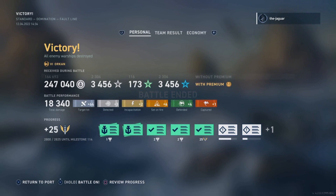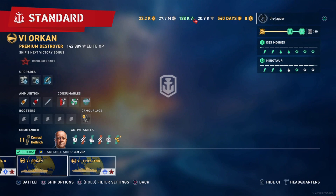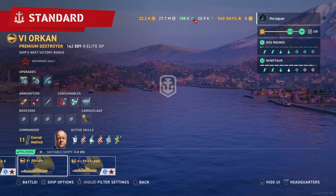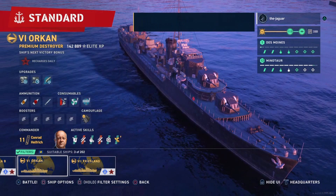A big-time victory: 247,000 credits, 18,000 damage, 64 main gun hits, no torpedo hits. Fourth place on the team result — not bad. We made 172,000 credits by the time it was all said and done. That's a little look at the Orkan with Conrad Hilfridge. Obviously in the right kind of battle you'll get much better performance, but right off the bat he's not really that terrible. It was a good match — so there you go on the Orkan with Conrad Hilfridge. This is the Jaguar, I'll see you on the high seas. Thanks for watching — hit subscribe if you like it.